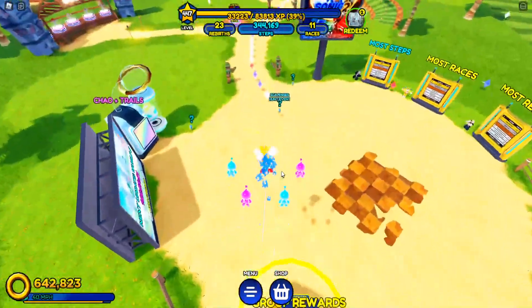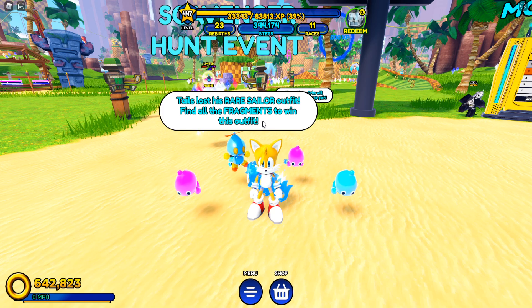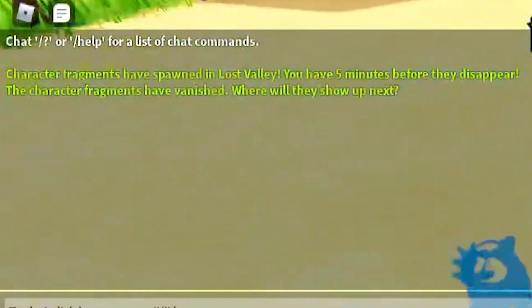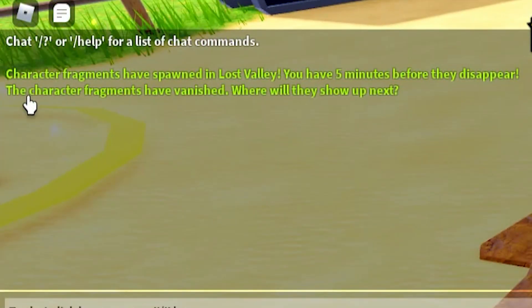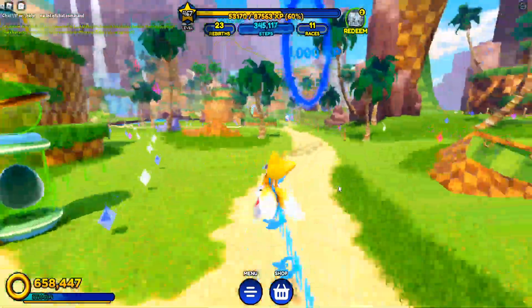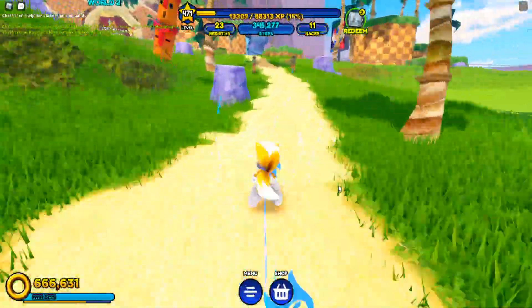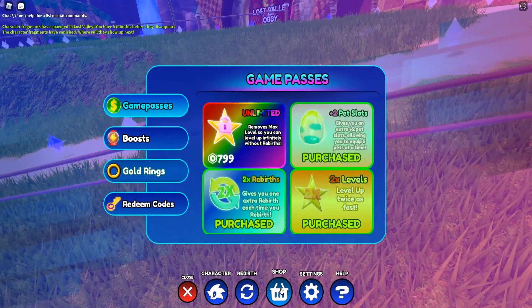If you go over here to this NPC, he says Tails lost his rare Sailor outfit — find all the fragments to win this outfit. The chat also said character fragments have been spawned in the Lost Valley, you have five minutes before they disappear. You have a five-minute timer to collect these in a random world, and you can't get all 100 in one world.